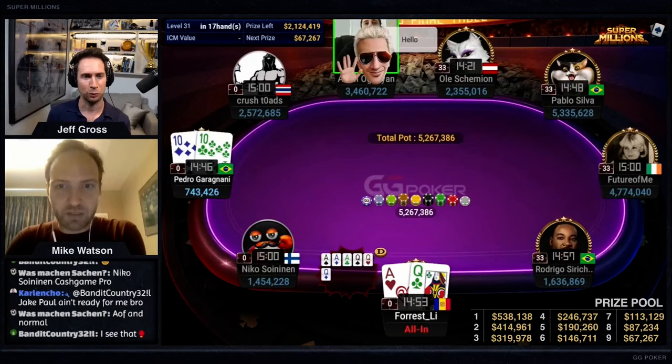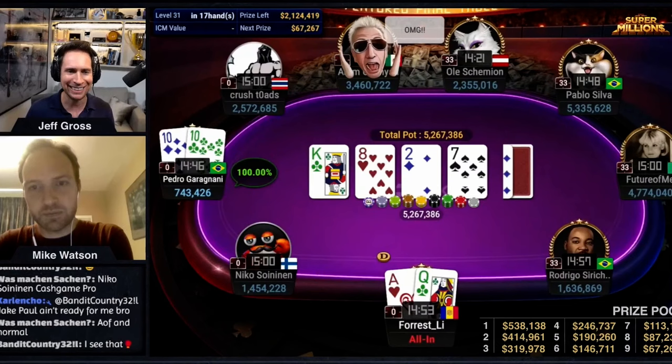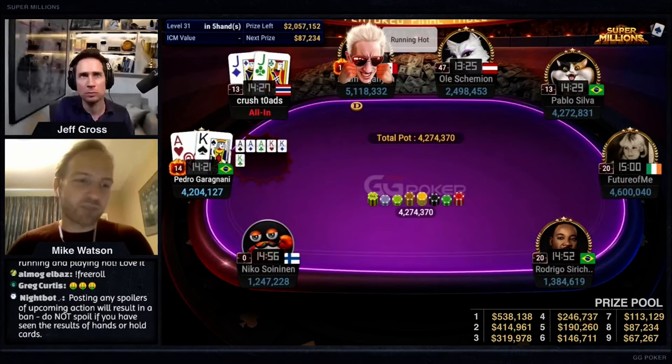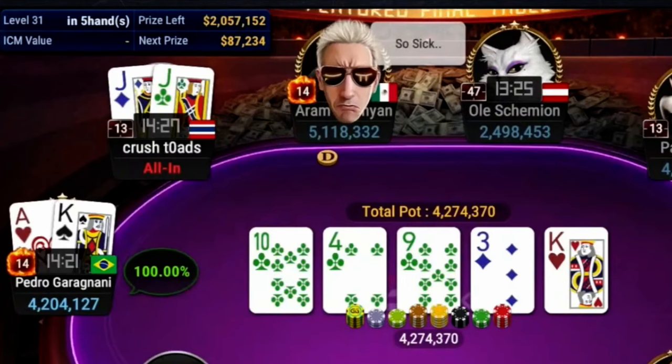What a massive pot to start. Ace-queen versus tens - tens is going to be in the lead going to the turn. Let's see that slow sweaty river peel. Is it paint? Is it the ace? It's not. What a pot for the Brazilian. Playing against pretty good players that you don't know much about, it can be tough because you don't really know - you want to ideally find some exploits, and it's just not always easy to know which way to lean. Bam, look at that - the king! Wow, that is a wild run-out right there.